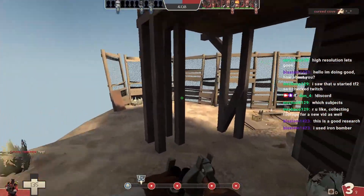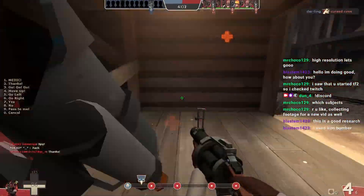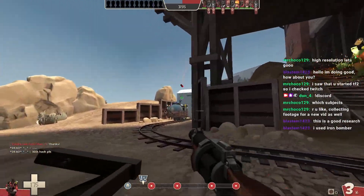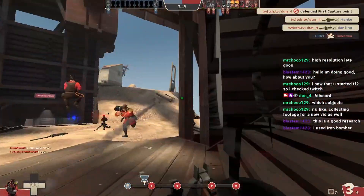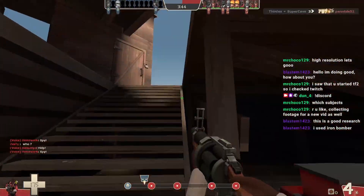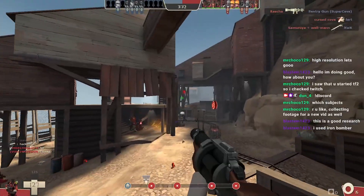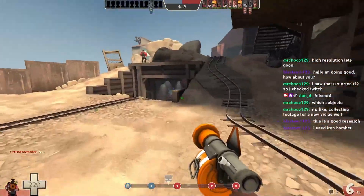I did something different and my pipes are not connecting that well. Maybe I should practice with it more — for now I feel like it's very difficult. That's the advantage of using the stock I guess, the explosion radius, but hitting directs is a lot harder than it is with the iron bomber. You can also hit more long-range pipes but that's really hard. Let's go in deeper.